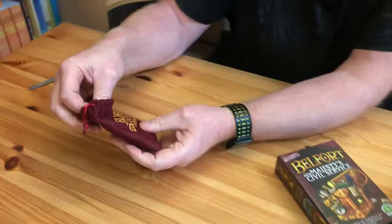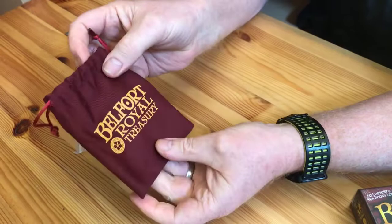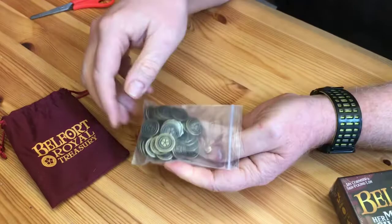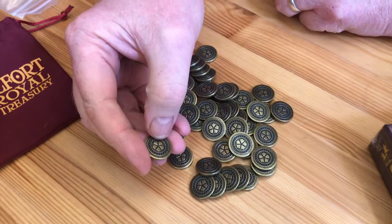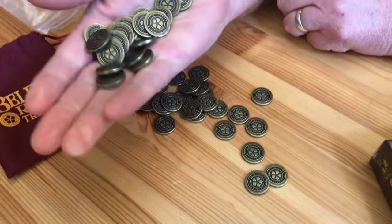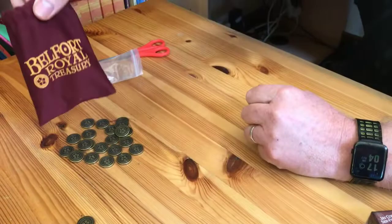Let's look at the coins first. The bag itself is really nice — I'm not a fan of velvety bags but these strong cotton bags I like, and this has got some nice print on it: Belfort the Royal Treasury. The cardboard coins in Belfort are very nice as they are, but the metal coins are just superb. On the coin it depicts the five areas of Belfort in the center, in a 50p shape. They are a very nice, heavy coin — just a lovely touch for Belfort.